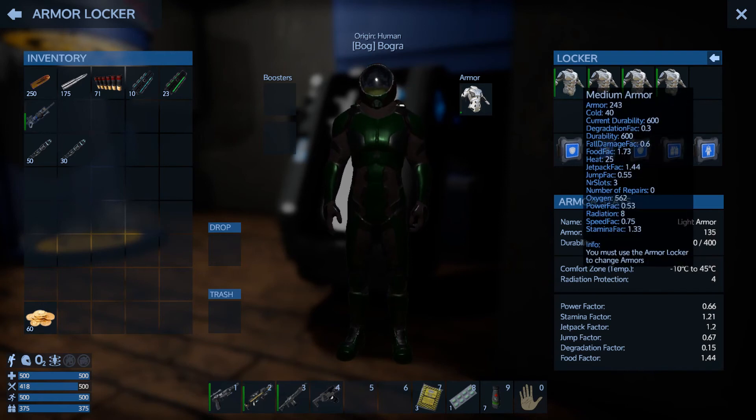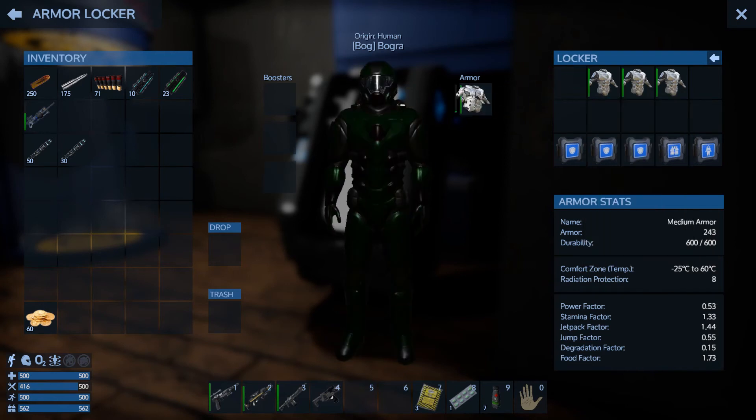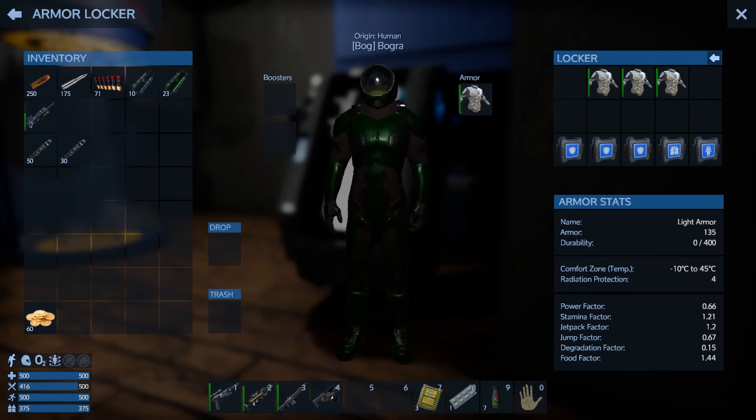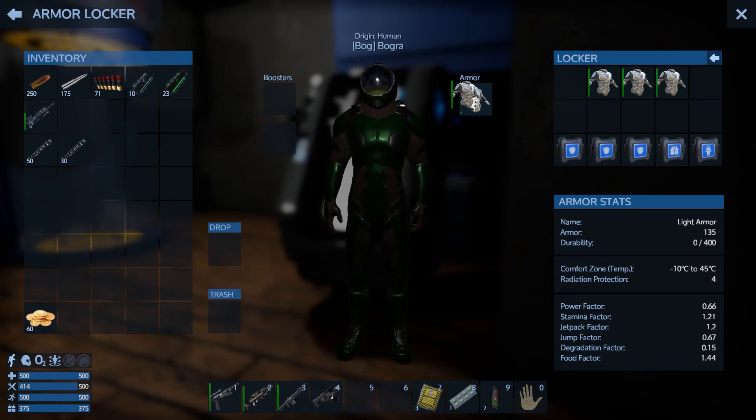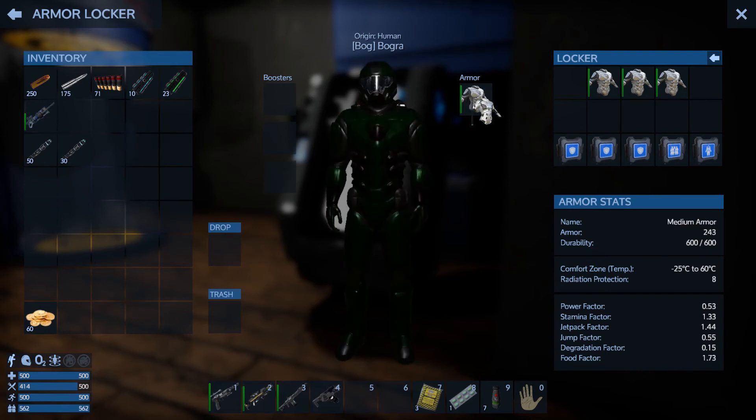So 135 armor with this and 400 durability mats — 243. That's a sizable increase over a hundred, and 600 durability we get 200. You also see comfort zone: with the medium one we can go to negative 25 and with the light one we can only go to 10, with 45 on the upper side and 60 on the upper side. In radiation protection we get 4 for the light one but we get 8 for the medium one, which will help us with the mines.